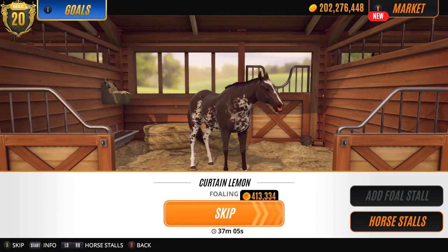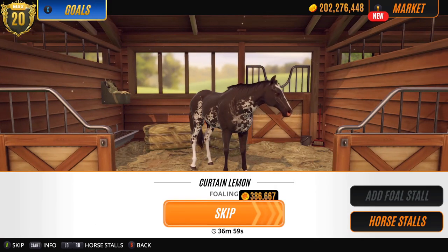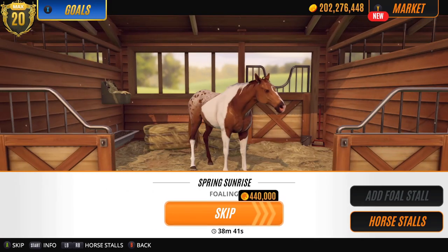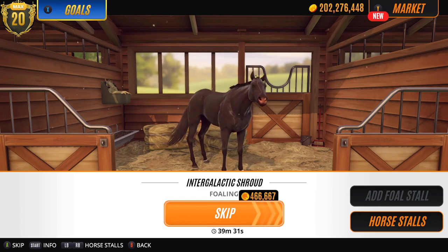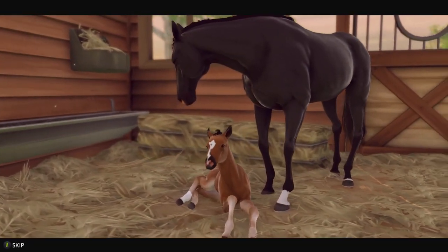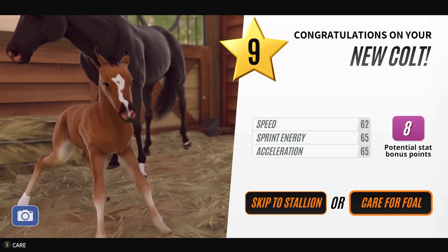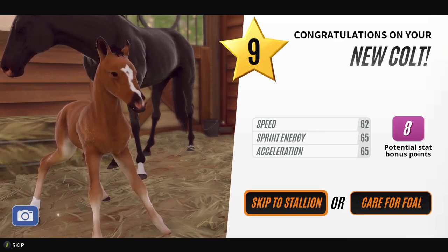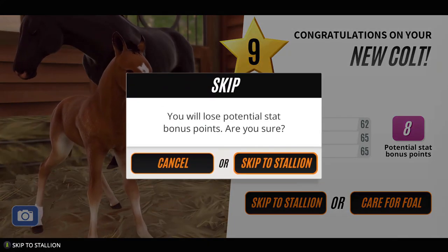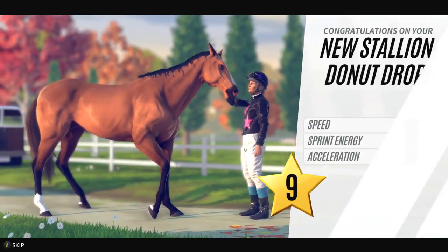Okie dokie we're back. I did a bit of racing and managed to get my money up, so I'm just going to skip these now. Let's leave you till last Lemon. Let's start from this side - Intergalactic Shroud first. What have we got here? I do like bay. And no, it's level nine. Oh shame, never mind. Donut Drop. What a cute bay.